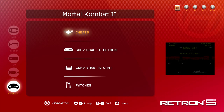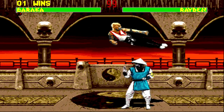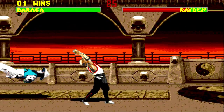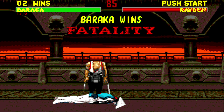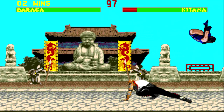Turn on auto fatalities and play. No freezing! So I guess it was the invincibility cheat. As soon as I kill the opponent, it automatically does a fatality — so I don't have to do anything. That's not exactly the most fun feature, but it's there.